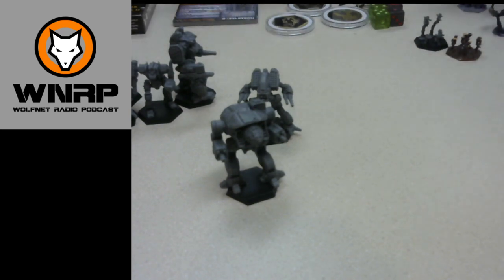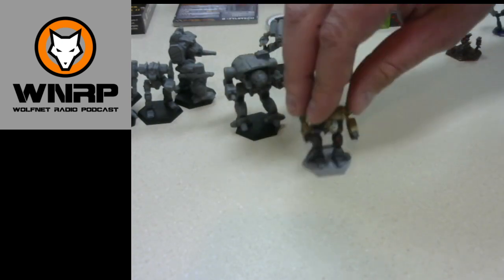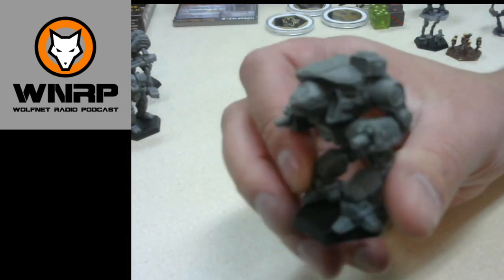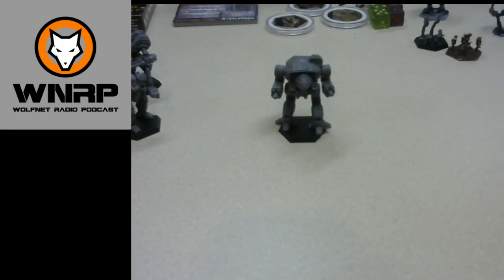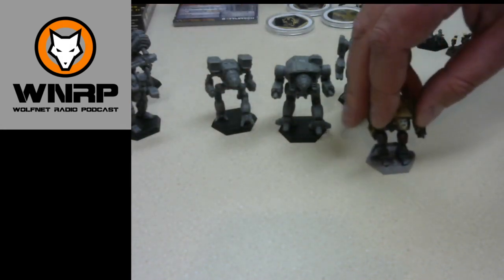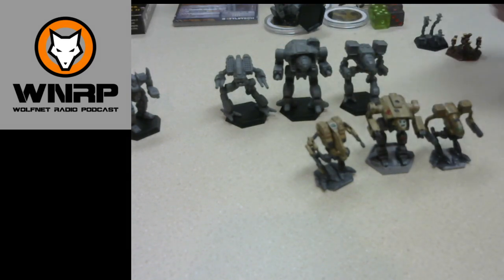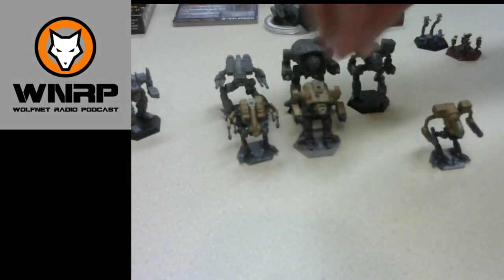Let's do another Clan salvage invasion box — the big dog, the Dire Wolf. Look at that, it is just huge. Another size comparison — look how much bigger it is. The sculpt is amazing. You're going to be able to paint so much better with all of these. The weight and the feel is just huge — it feels like what it should be on the battlefield. Put it next to the Executioner and the Timber Wolf and you can really see the difference. This guy is just a monster on the battlefield — the size difference is very noticeable.